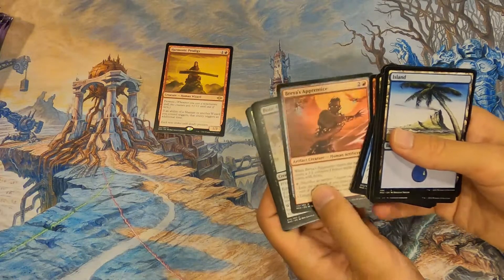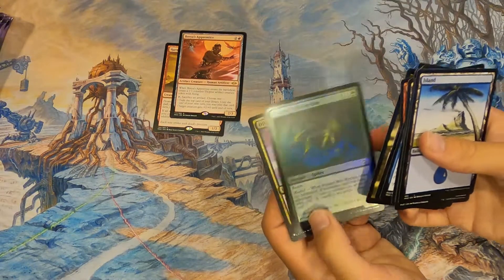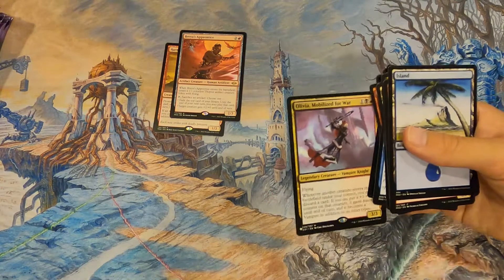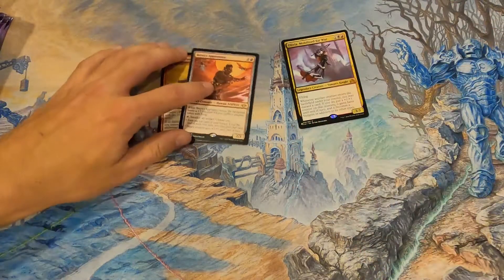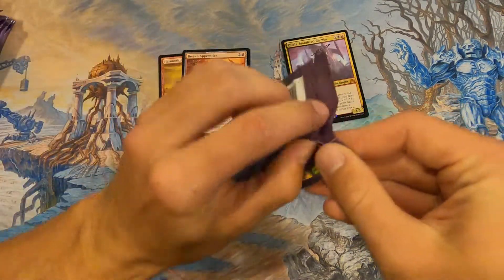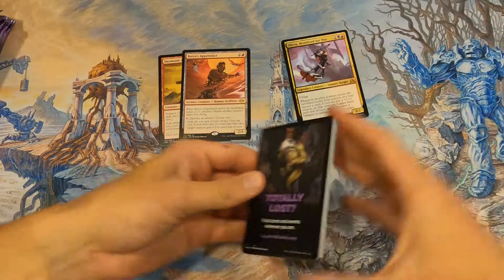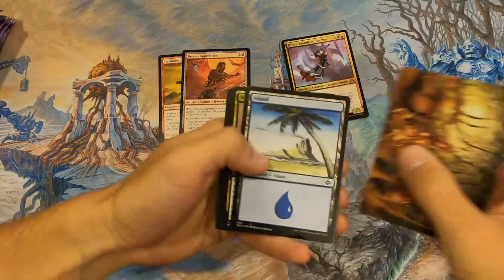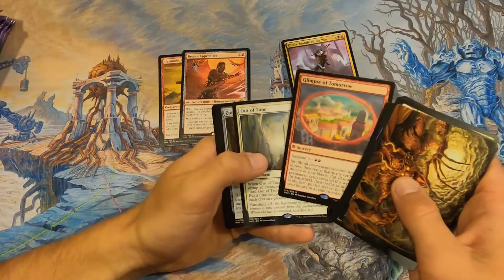Nice — a list card! Olivia Mobilized for War — very cool, a mythic from the list. Mythic number one from the list, not the set. I don't know if that's great value since I didn't look into the list for this set, but it's fun to get a mythic. Two rares right out of the gate.